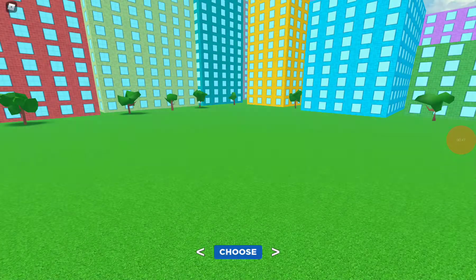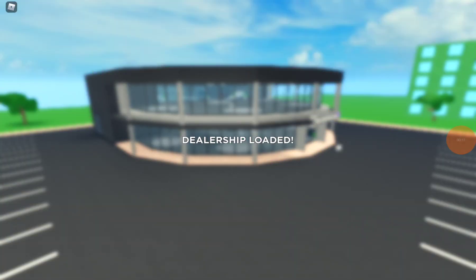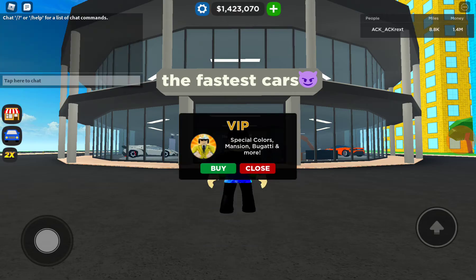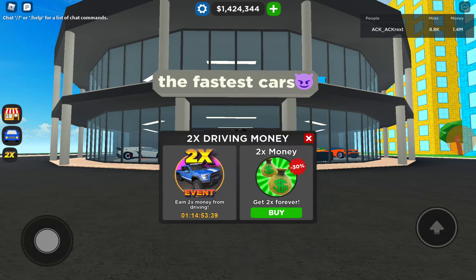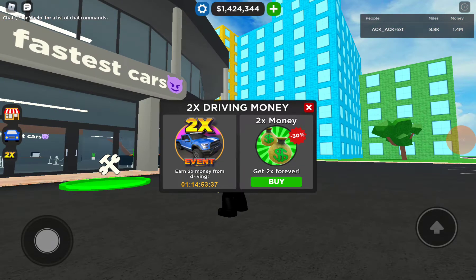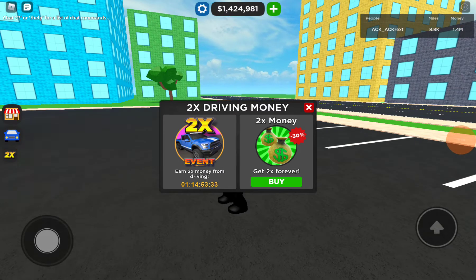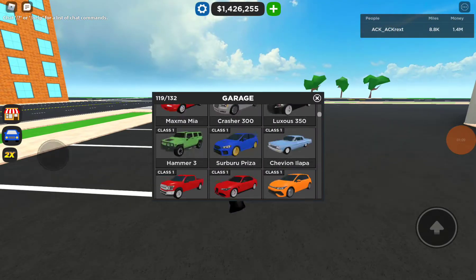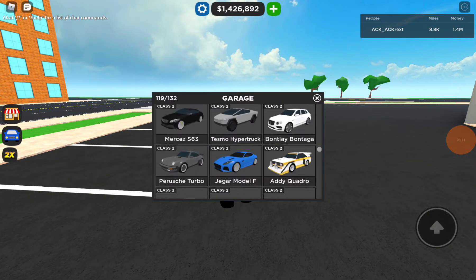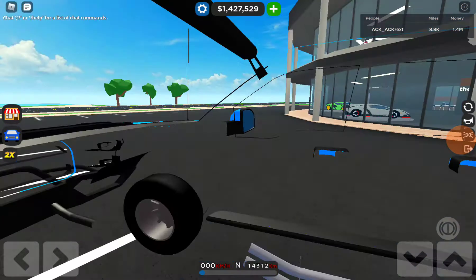Alright, let's put our old dealership to spawn for the video. As you can see, there's this thing right here that says earn two times money from driving, and if you buy that it's 30% off. So you can only drive this car right here that I already have.